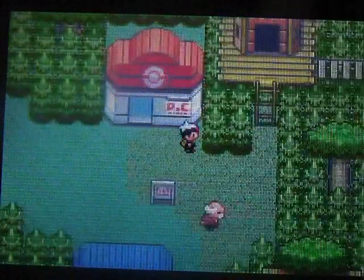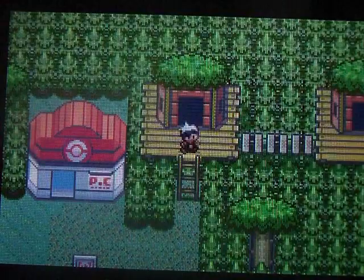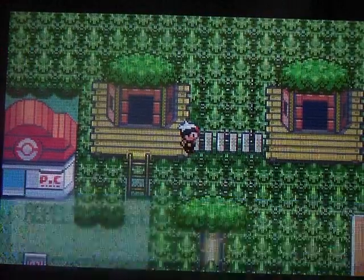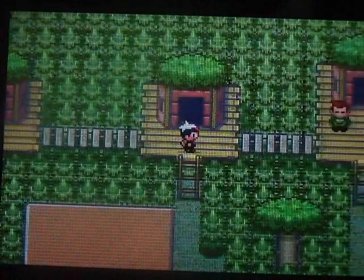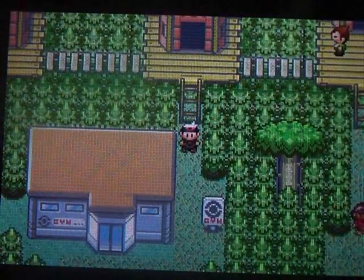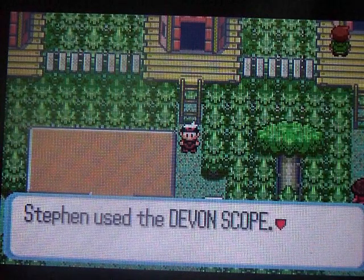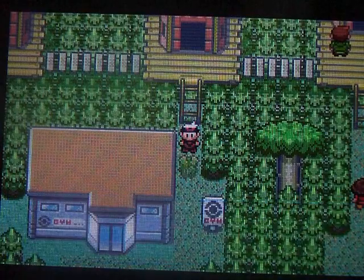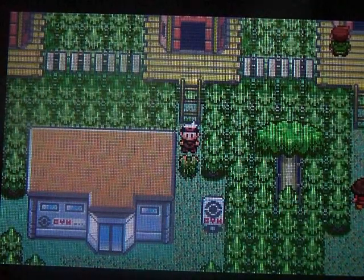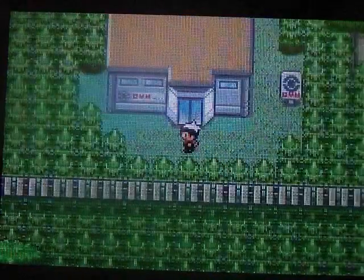Okay, so in this episode or part, we're gonna take on the 6th gym — Virtue City Gym, by the way. There's my repel wearing off. And remember, we couldn't get to the gym because something unseeable was in the way? Well, we're gonna fix that problem now by using the Devon Scope we got from Steven in the last episode. This Kecleon that's blocking the gym will probably flee, and that's how to get through that problem.